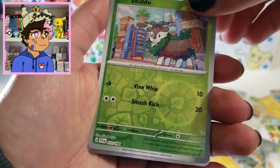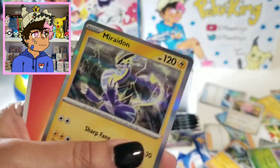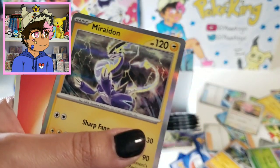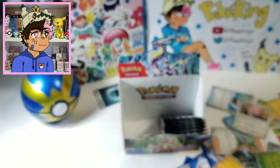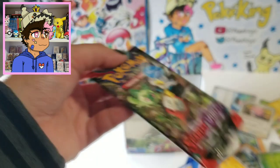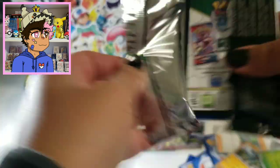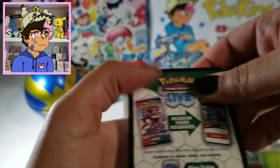We got a Reverse Kirlia and a Skiddo. And there we go — Marovent holo! He looks so sick. I love Marovent! I pulled this one from the back of the pack, so maybe this has last-pack luck even though it's not our last pack.